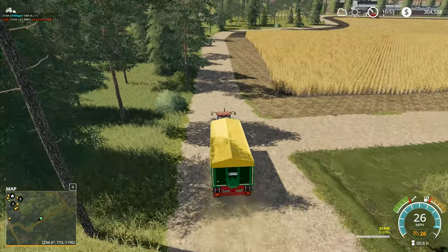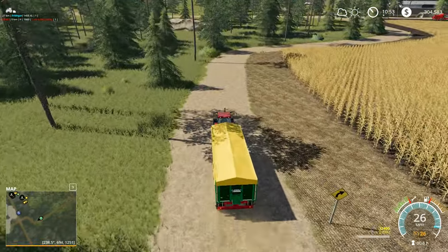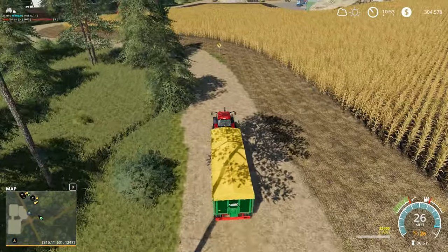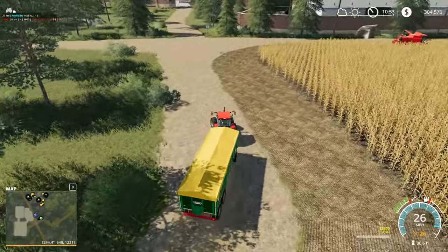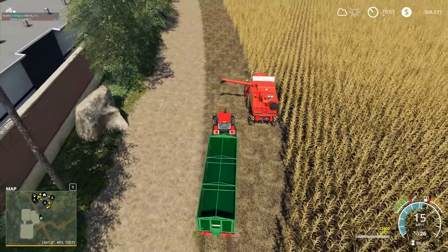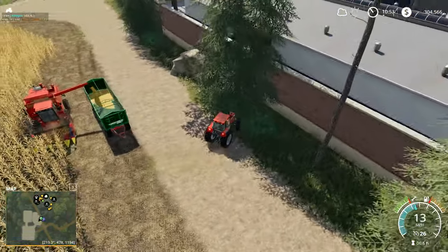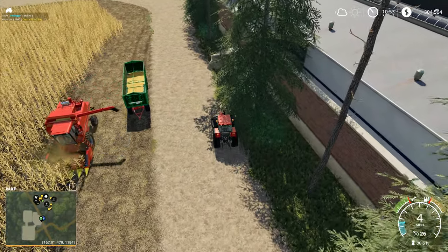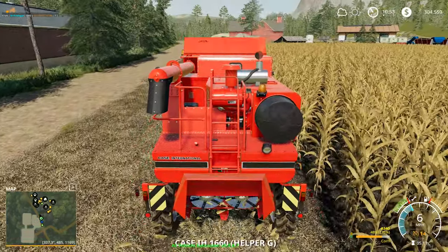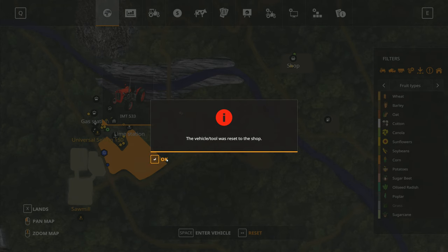I can't do any work with this tractor because it's not ours, so technically I can't unload the combine with it. I suppose I could just park it under the combine spout and leave it there - we'll do that. I'll bring it up here and park it under the combine spout just to show that it does work, then unhitch. The combine is starting away again and it's now down to 76 percent. This tractor will return to the dealership and we've got our new trailer delivered to the farm.